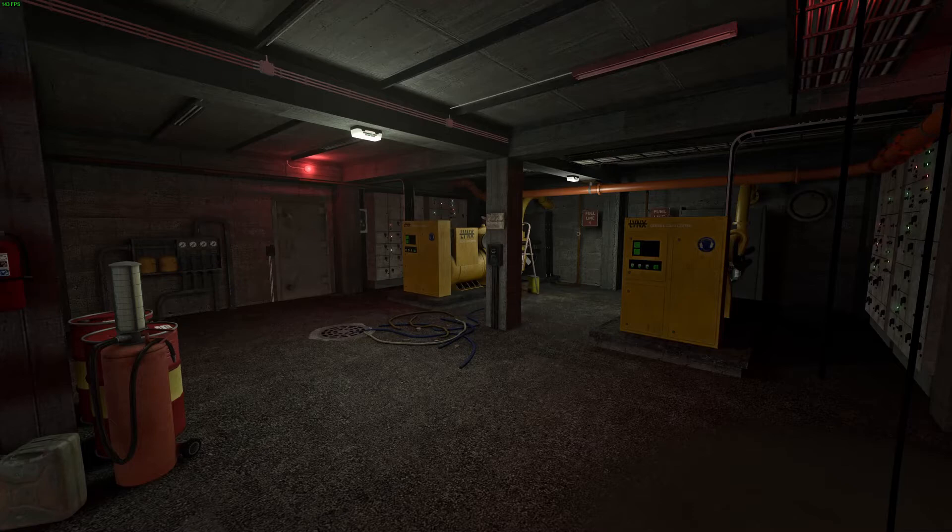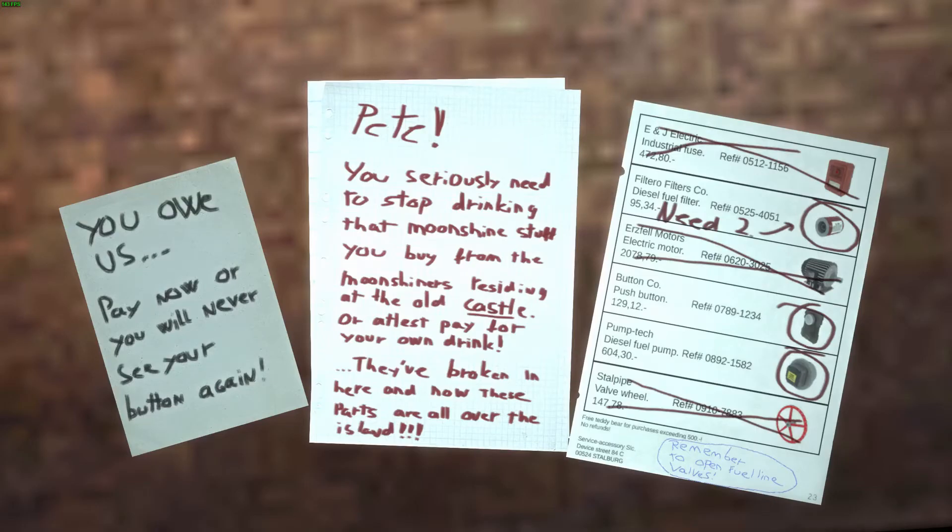You need to repair and operate two diesel generators. To do so, you need to acquire two fuel filters, one fuel pump, and one button, as instructed on a document present inside the building.